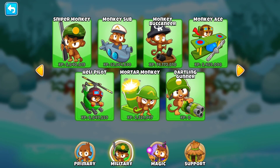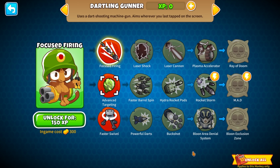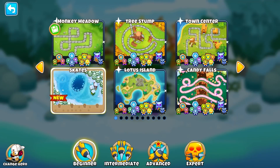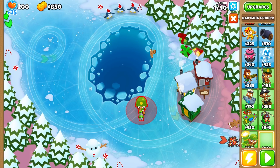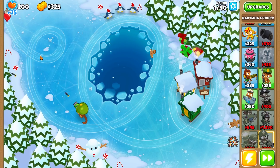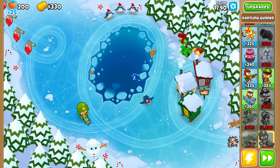Monkeys military Dartling Gunner. I will make a separate video for the Dartling Gunner to demonstrate all the paths and how they work and the strategies with them. For now I have just unlocked it and I will demonstrate it on this new map. I think with monkey knowledge you should be able to put it down, and the hotkey for it is M. As you can see it's turning pretty slow.